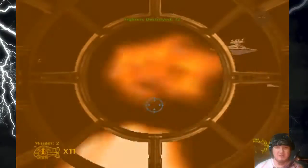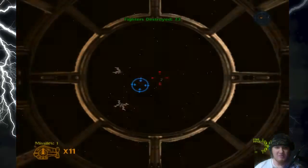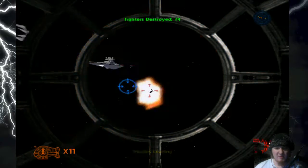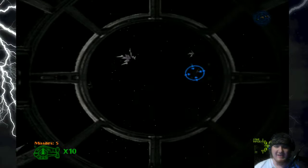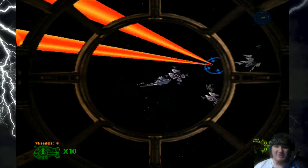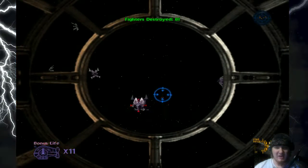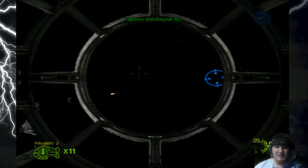Looks like we're finally coming in on our destination — a freaking Imperial Destroyer. There's the Skyhook. We'll hopefully get there before I run out of lives. I've got a good number of lives but they just freaking destroy me. At least they're being generous — the fighters I destroy, I get an extra life.